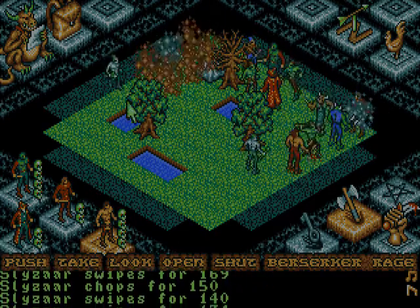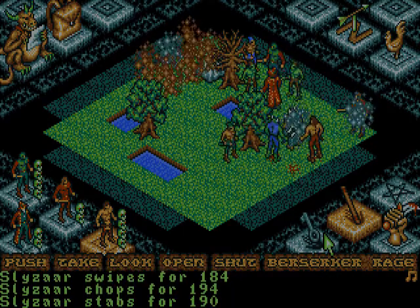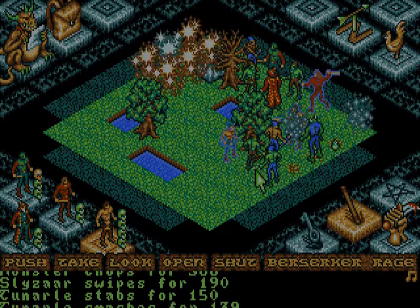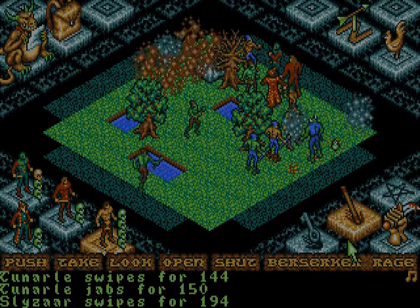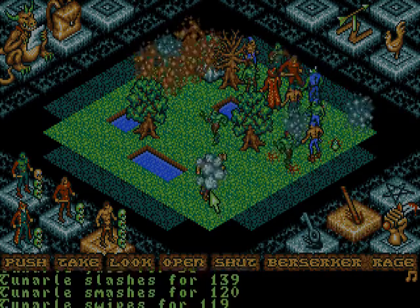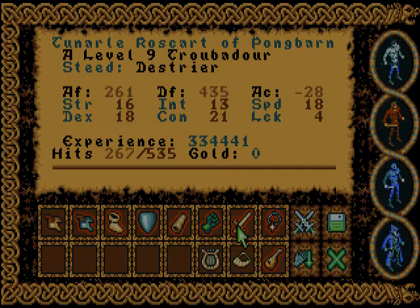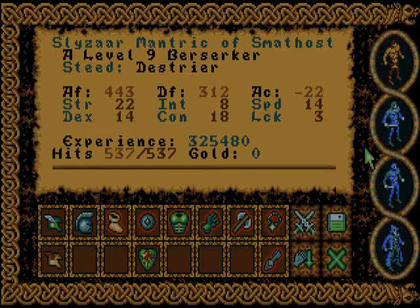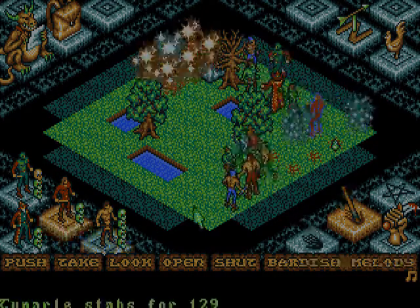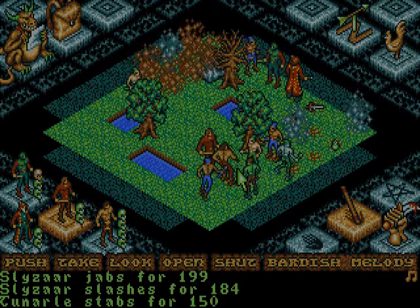Slyzer, start attacking stuff. We got a speed boost or something, didn't we? Slyzer, your damage is not that impressive. And if we equip this one... well, over 200 — that's pretty good. Is he berserked? He is berserked. So that stuff gives berserk. Interesting. I want to try something. Yup — it gives berserk. That's pretty cool.